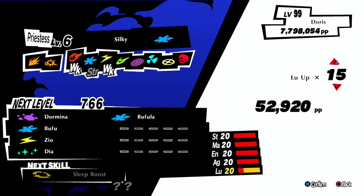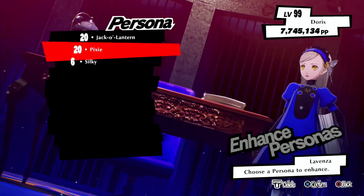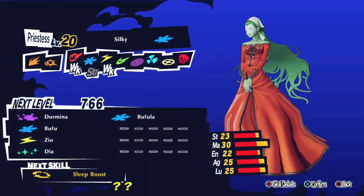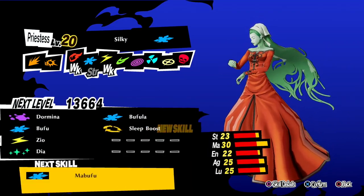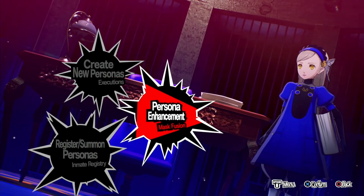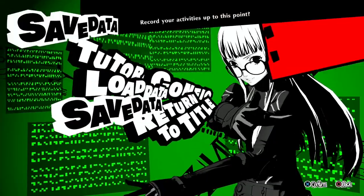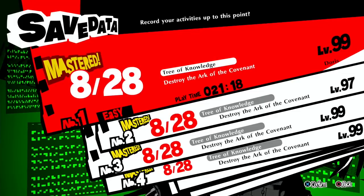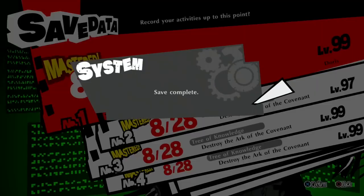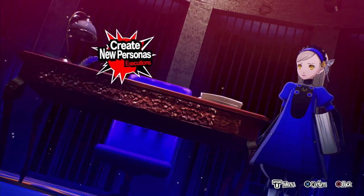Right, last one — level up Silky. So this is part of the cycle; you'll be doing this every time. If you want to save your game, this is the point to do it — after leveling them up, save your game. Just press Options, System — you know how to save. You don't have to back out to the RV; you can do it in the Velvet Room. If I get an accident, I can just load this save or I can just go with the accident.